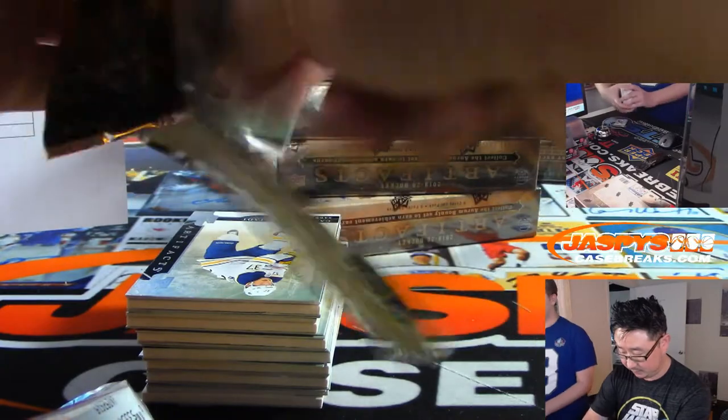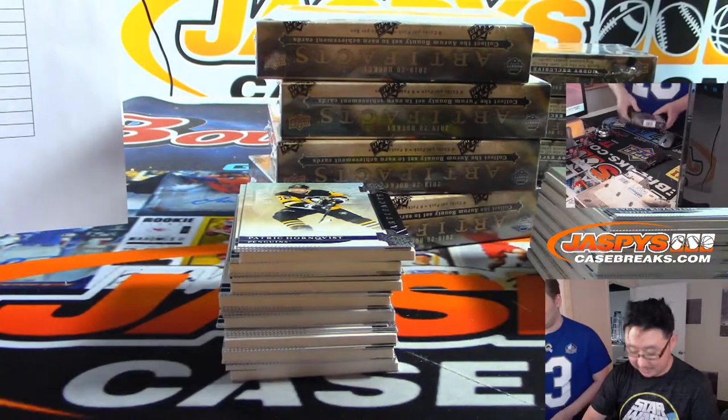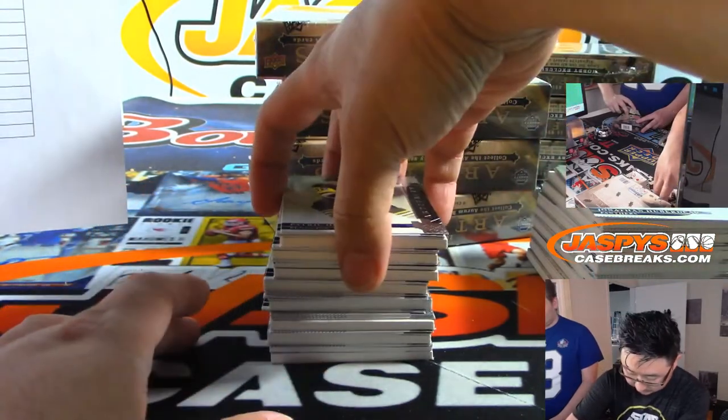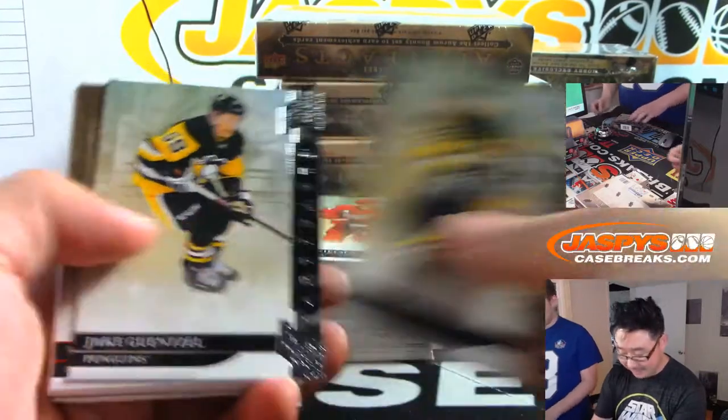They sure do put their white decoy cards in there, oh man. They're keeping the white decoy card business in business. Now, if you can get soccer names you can get hockey names — I don't watch enough hockey.